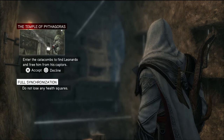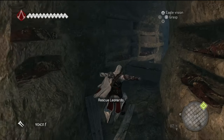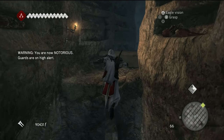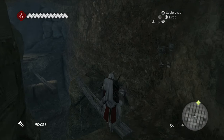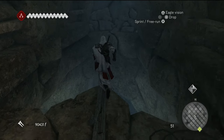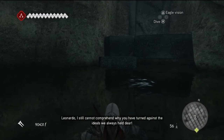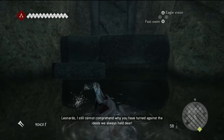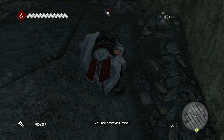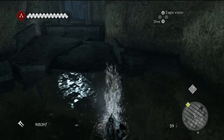The Temple of Pythagoras: enter the catacombs, find Leonardo, free him from his captors, do not lose any health. Apparently my health — not my health — my bank increased. I am now notorious, which I expect nothing less. Oh, big money no whammy. It's a chest. Leonardo being a smartass over there. Hey, Buddhist prayer beads — I think I needed those.